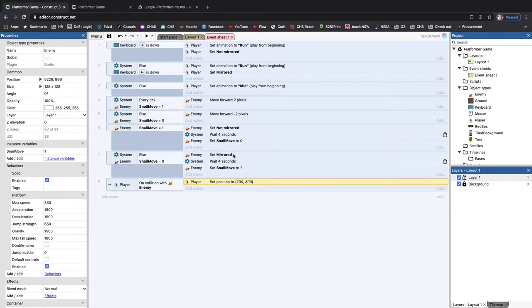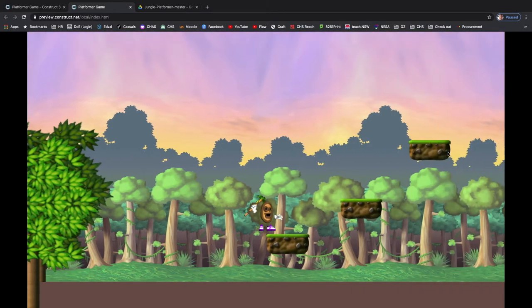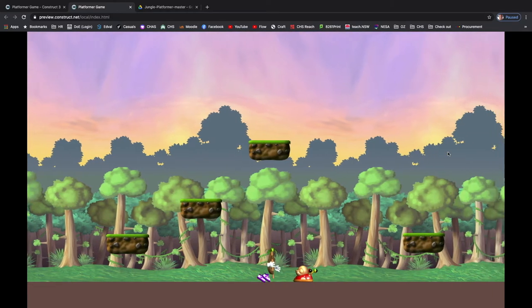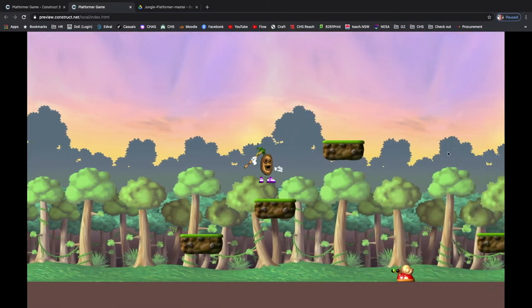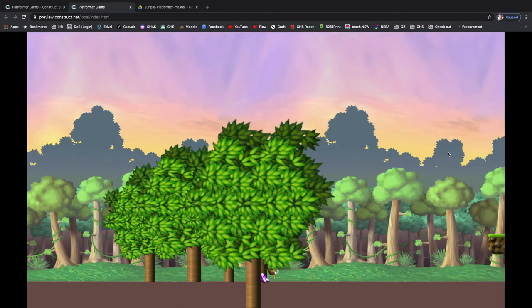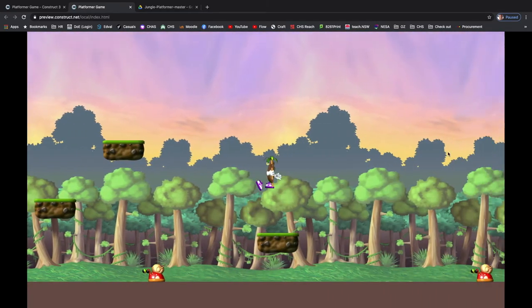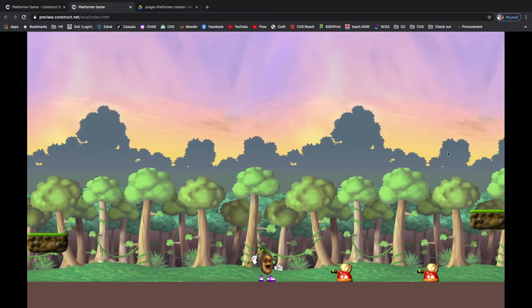Let's see if that works. We'll play the game, and as soon as I touch the enemy I should go all the way back to the start of the game - and it did work. Let's try that again. As I'm playing the game, if you touch the snail you actually go all the way back to the start of the game.